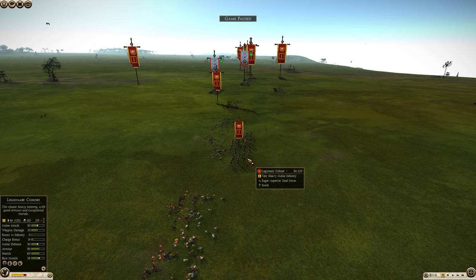Ideally, you don't want to fight pikes head on, but if you have to fight pikes head on and they are spread thin, going in with loose formation can be a nice way to ensure that as many of your men as possible survive. Strength and honor.